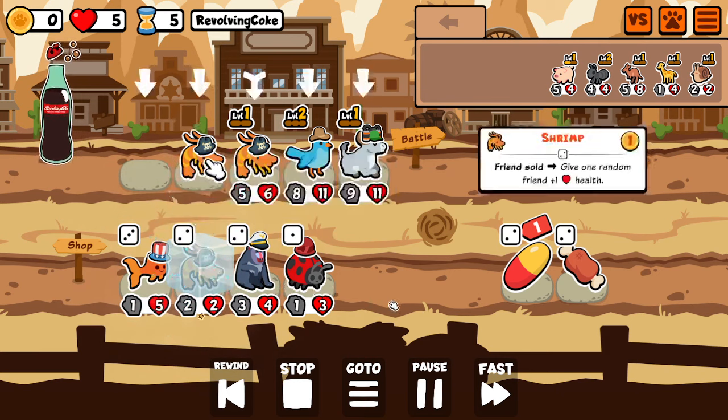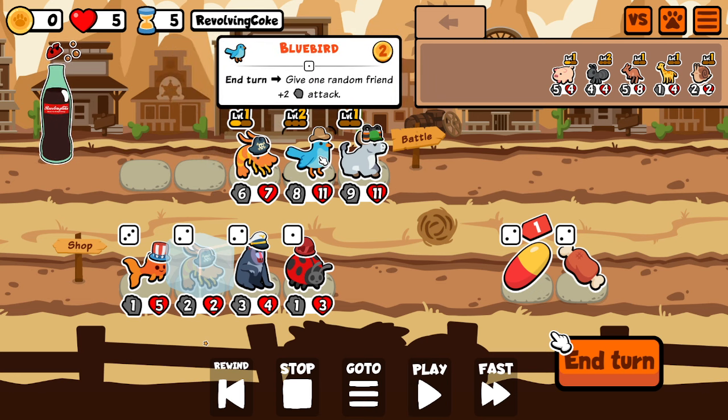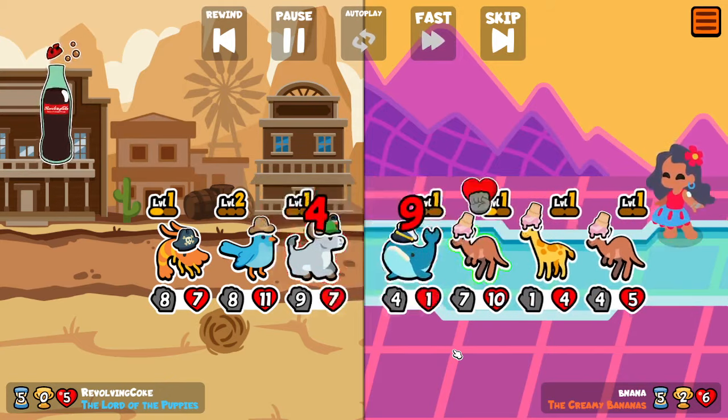Then I just insta-roll into the shrimp. I combine that shrimp just for bluebird — isolating the board and making sure your bluebird hits a good target is very important. I'm also confident that I'm going to win this round and I don't need that 2-2 shrimp in the back to win it.